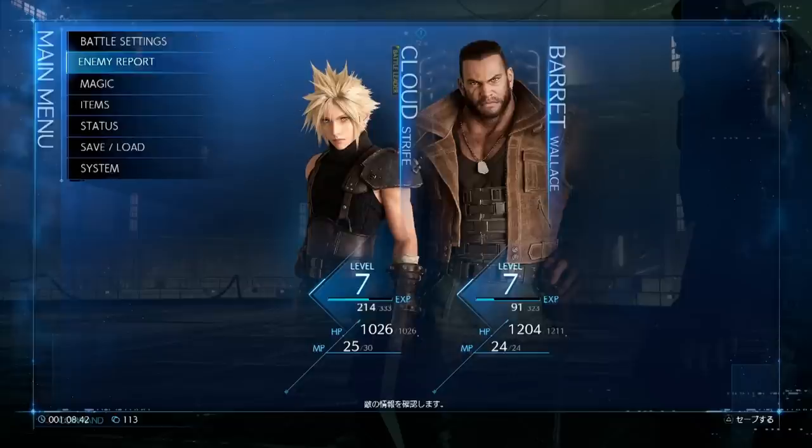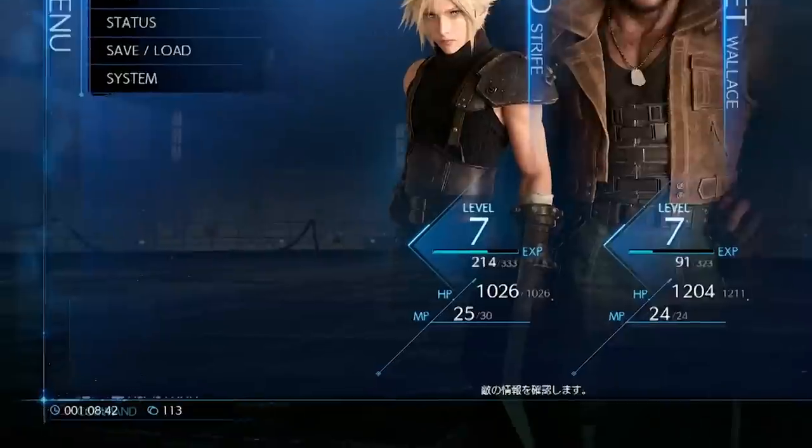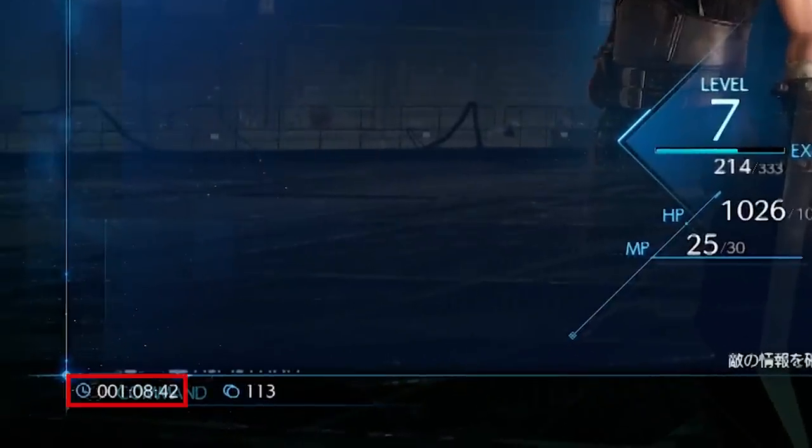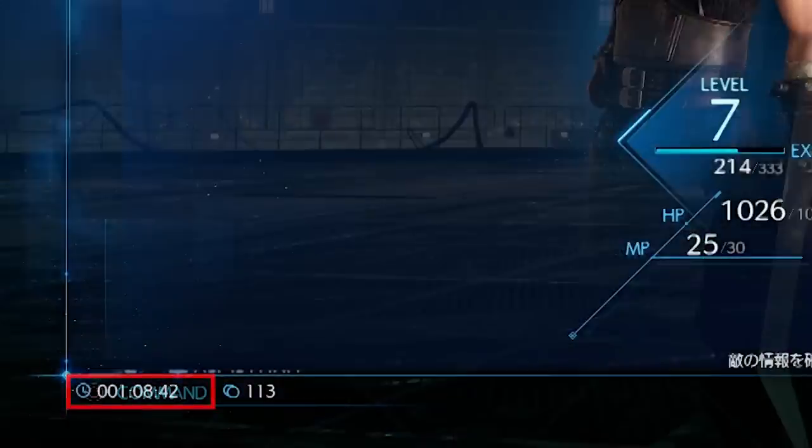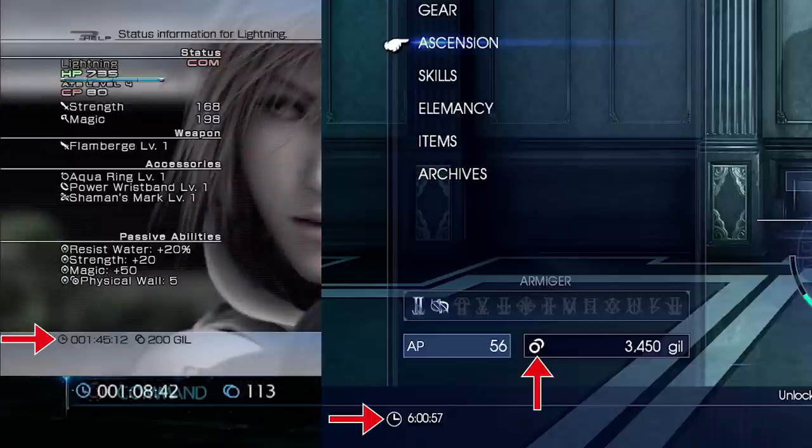Now let's have a look at all the UI elements. On the very left, we see where they currently are — in this case, in the main menu. On the bottom left, we see the current game time and the gil funds. However, the overlap with the command menu in the background is quite unfortunate. What's interesting is that the icons are quite similar to Final Fantasy XIII and also Final Fantasy XV, though the gil icon is a little different in the latter. But maybe those icons are just temporary and not finalized yet.